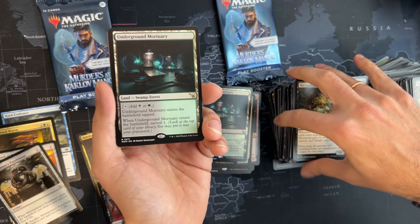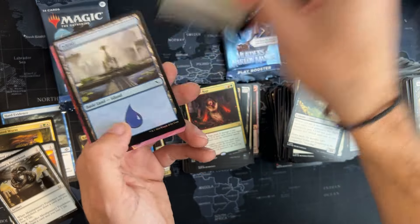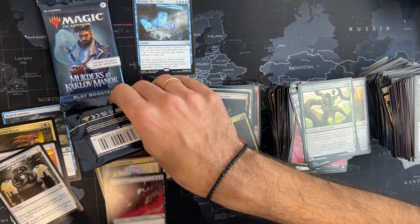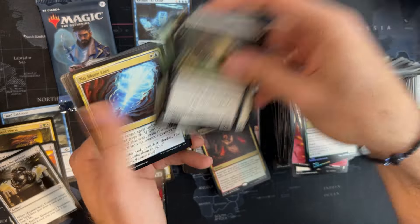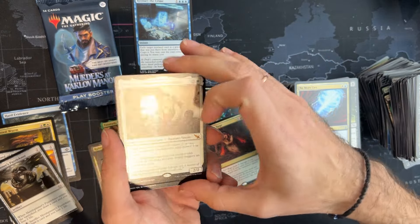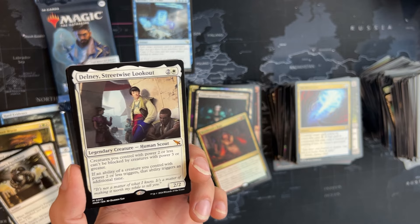We got some double rares here with the World Soul's Rage — nice one, nice card. So we have one cheat card and four mythics. Is there a fifth one? We're about to find out because we are now at the last two packs. No More Lies — one more of those lovely guys. And the fifth mythic is here!